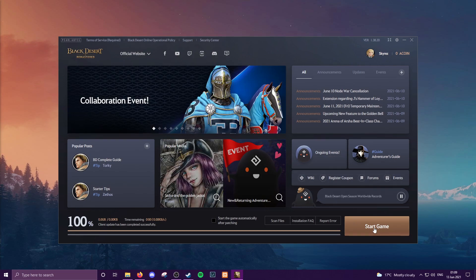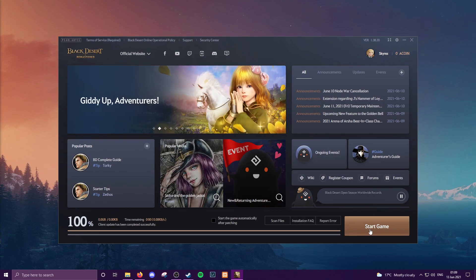Restart the launcher and your launcher will be in English. Then hit Start Game and we're going into the game now.